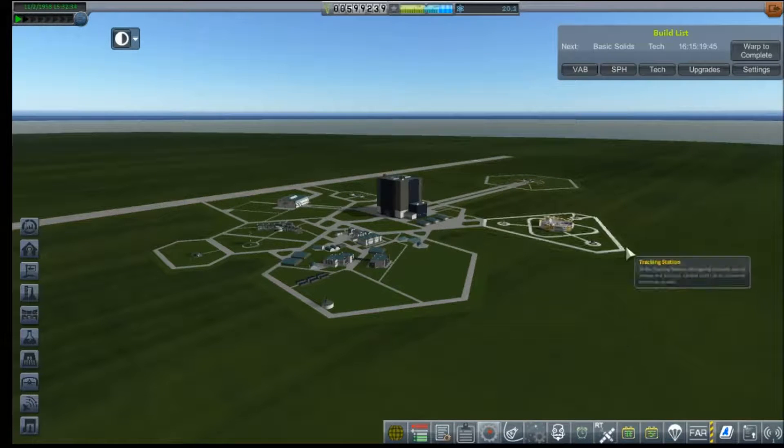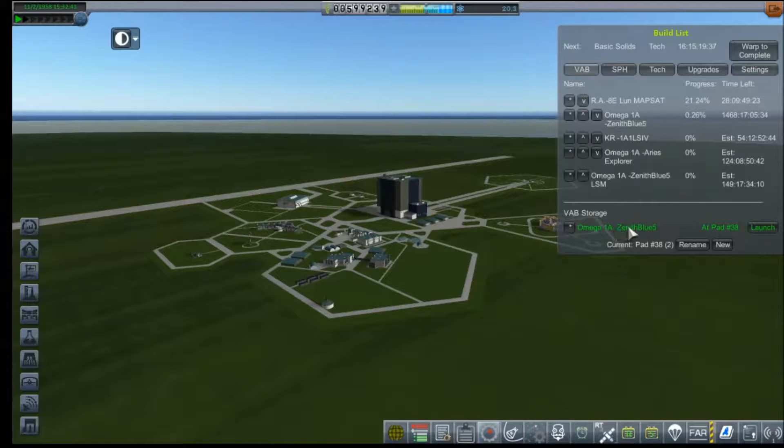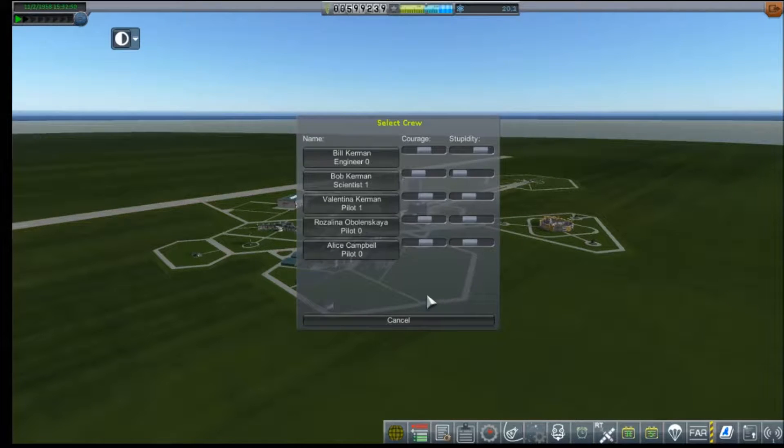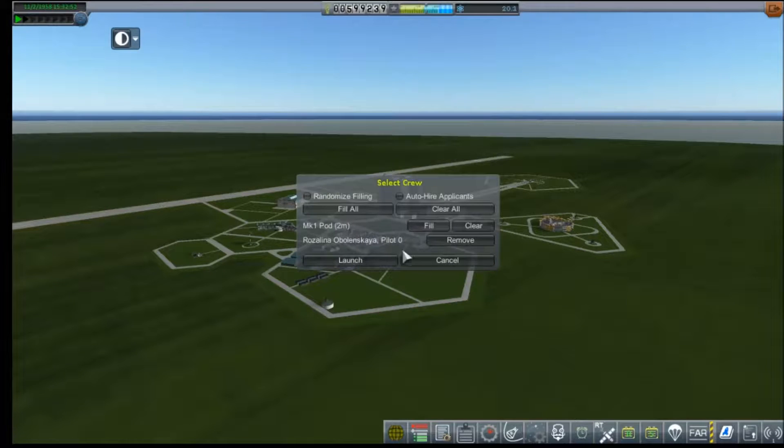Hey everybody, welcome back to Kerbal Space Program RP-Zero. We're here at the launch facility at Cape Canaveral, and out on the pad waiting for us is an Omega-1A with a Zenith Blue 5. This is our newest mission to orbit the moon, and with barely a month's training, Rosalina Obljenska will be taking the controls for our truly historic mission.